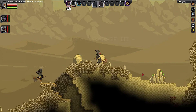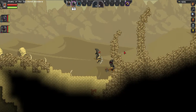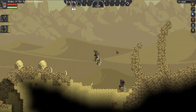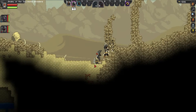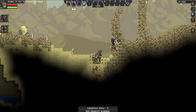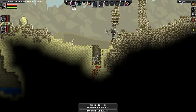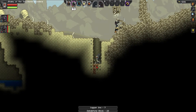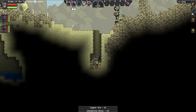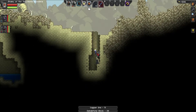This is a desert. Let's go this way. Are these the trees or the bushes? Oh, this is weird. There's actually some copper down here.